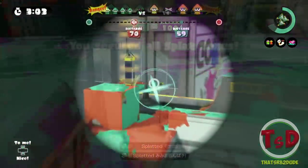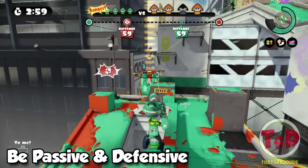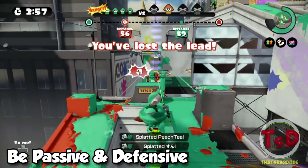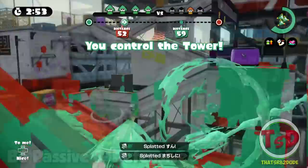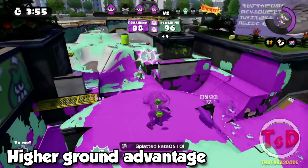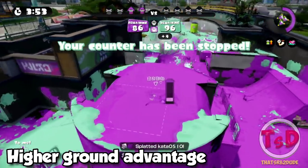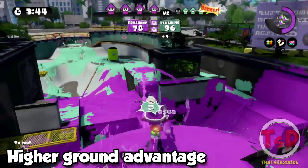To make great use of the Charger, you don't want to be too aggressive like you're using a Splattershot. You need to remember that you have a lot of range to work with, so playing defensively is probably the best option. Taking advantage of higher ground with the Splat Charger gives you a lot of power, as you'll be able to see a vast majority of an area and have the option to back up if you're being suppressed.